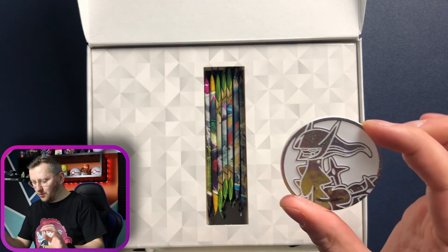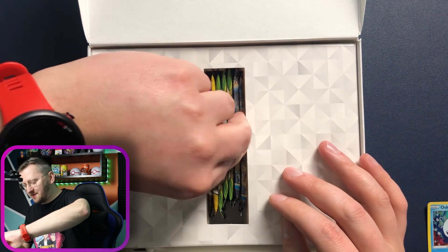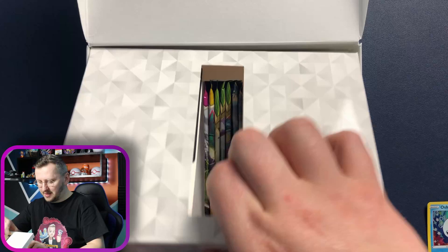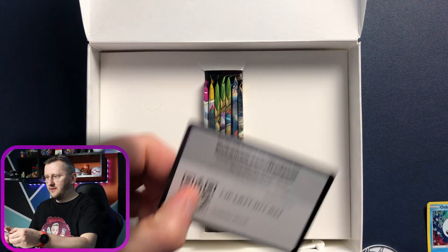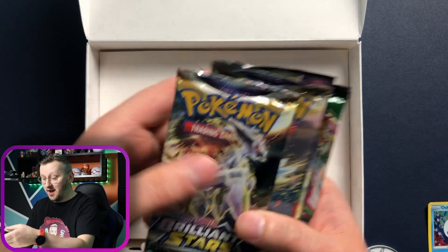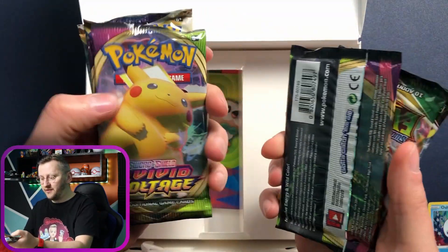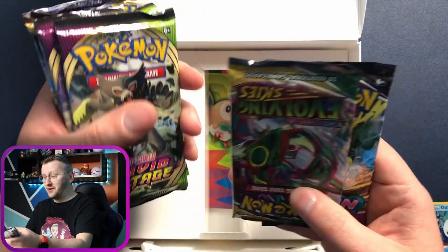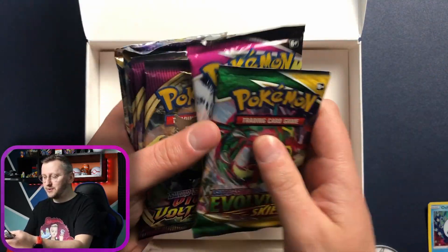This is neatly packed. We have some amazing packs — a code card for my Dynamax team, here you go guys. Brilliant Stars, Brilliant Stars, Vivid Voltage, Vivid Voltage, three Vivid Voltage. Evolving Skies and Fusion Strike.